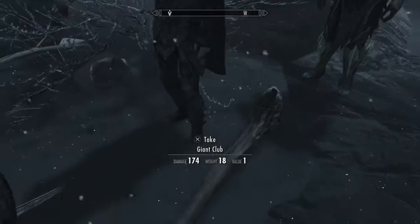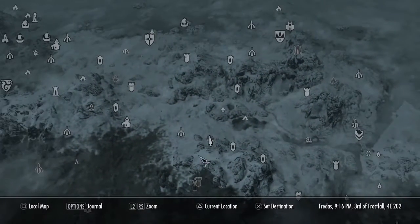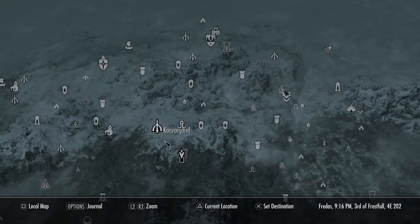Pretty much come to a place where it says you can take a Giant Club. Right now I am at Tumble Arch Pass. As you see it's near this place, that place, this place, everything.